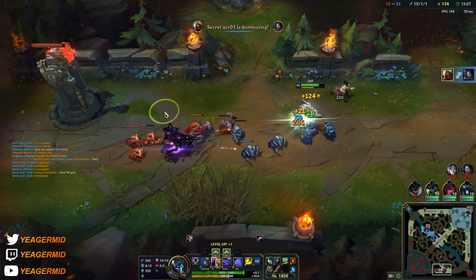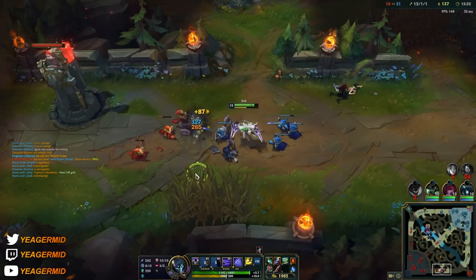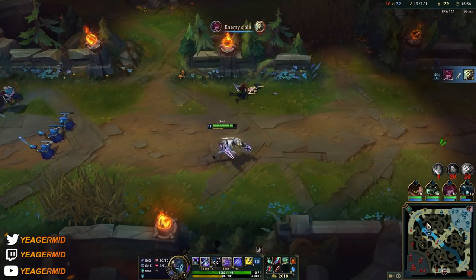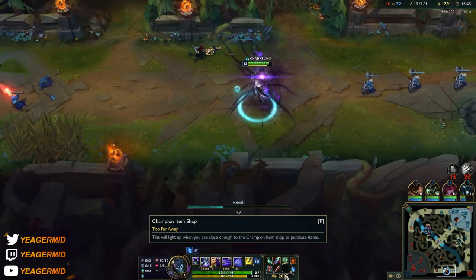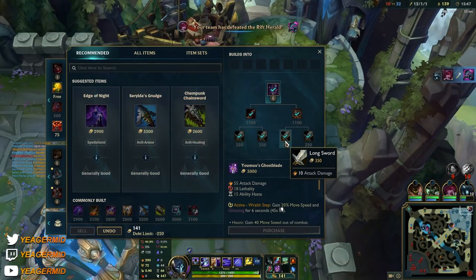You can see that the burst damage is absolutely insane on this AD assassin. It's really important to make sure you hit people with the shurikens — that is what matters the most. Because if you don't, you're not going to put people at low HP, and then you also won't be able to proc your passive.